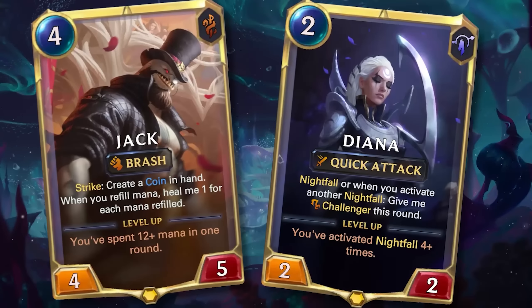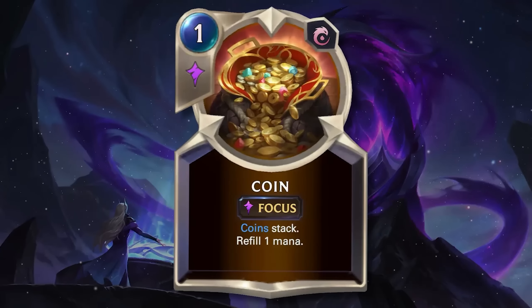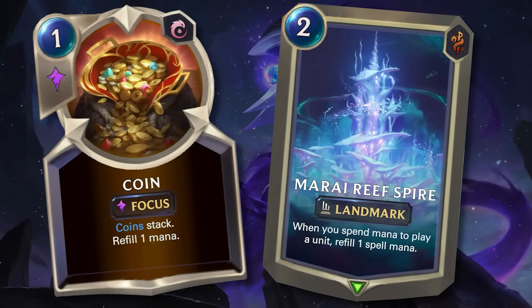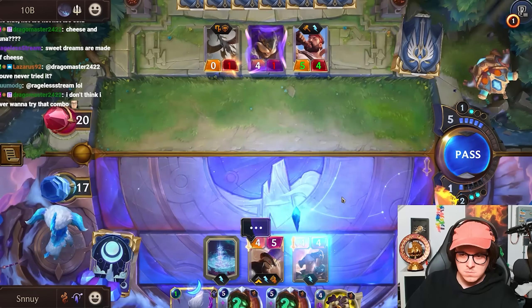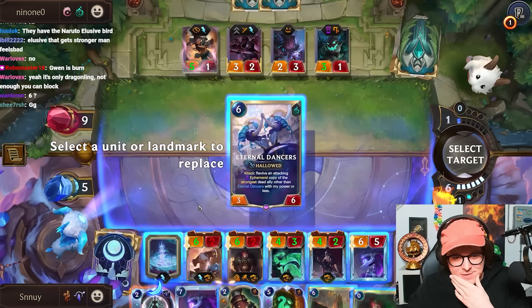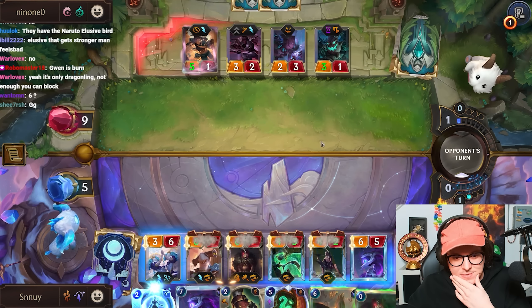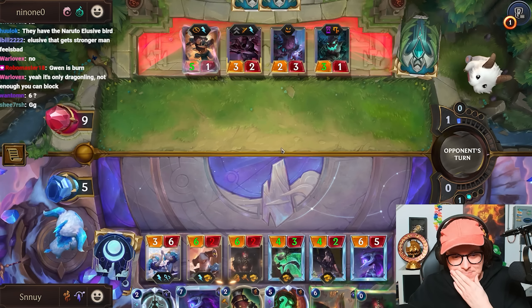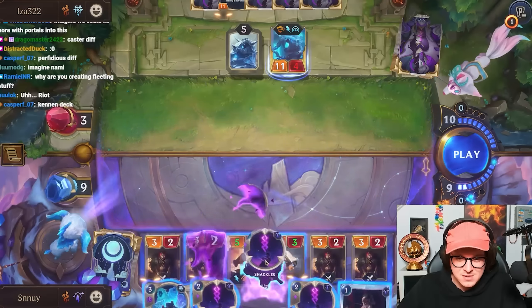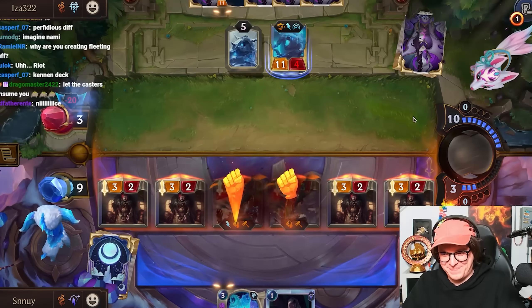Today we're playing Jack and Diana. This deck is a mix of Nightfall with mana refill through coins and the Mirai Reef Spire. The way to combo with this deck is using the Perfidious Promoter to generate units every time you refill mana, which is easy with those coins and that landmark. It gets kind of ridiculous with the new Chaincaster giving you zero mana units. This deck might not look like much on the surface, but you'll see me break Runeterra completely in this video.